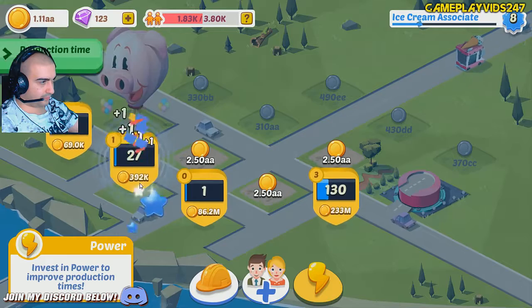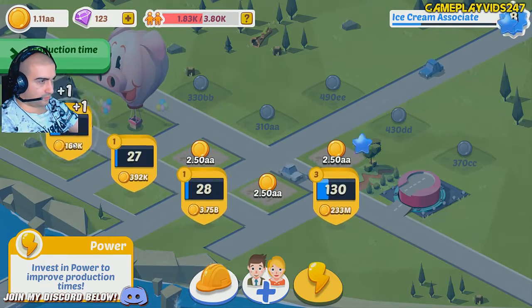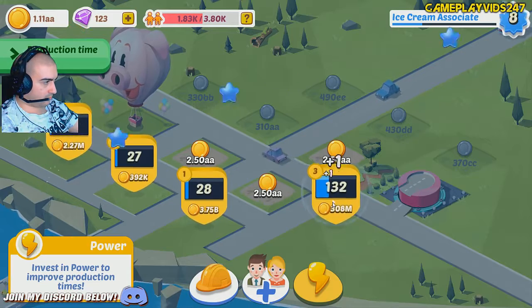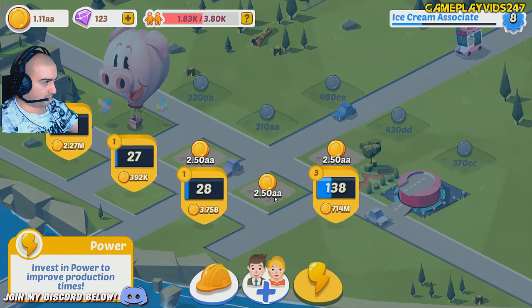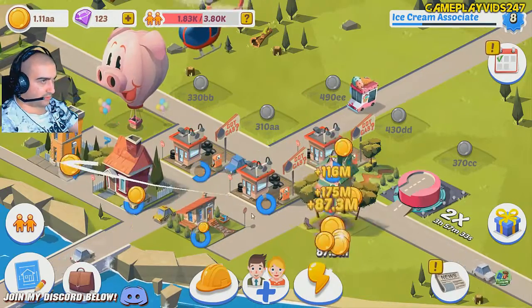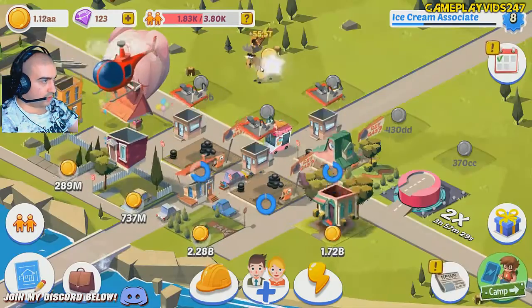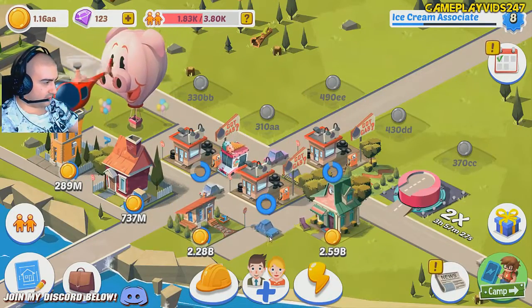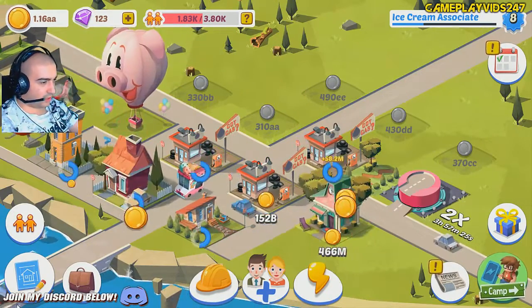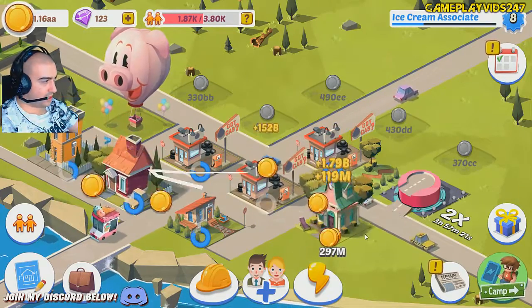Now let me level these up — there we go. 250 AA, very expensive. Level up those buildings. There's the moose — nice. Trying to level everything up as much as I can. There's a cop car as well. 37 population — thanks, game.